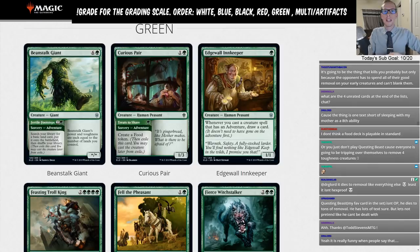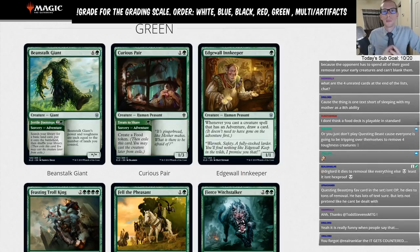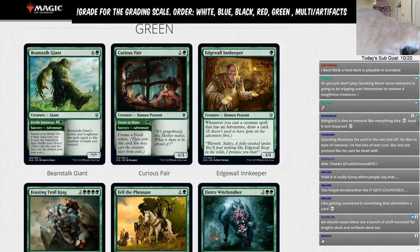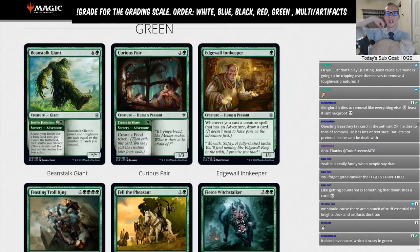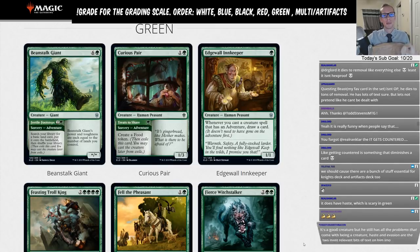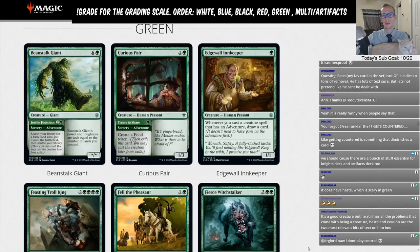Welcome everybody in Twitch chat and on YouTube watching this video later — this is Part 5 of our Throne of Eldraine Brewer's Set Review. We've got Green today, and after this we'll do multi-color, artifacts, and lands all together. We're going through all 269 cards in Throne of Eldraine, giving in-depth analysis on each card and talking about how they can be used in Standard and impact the format.